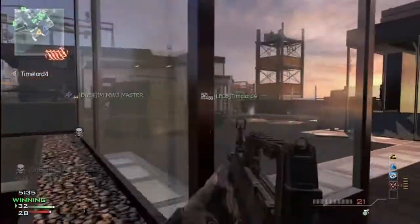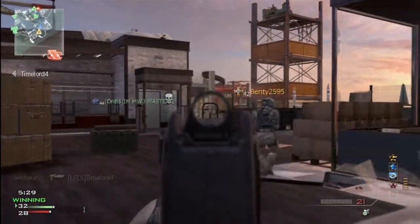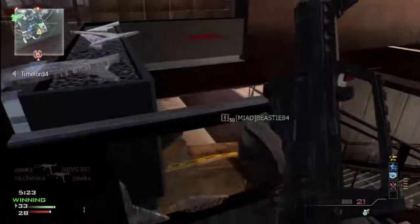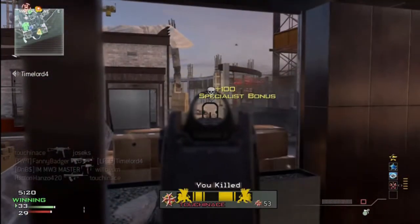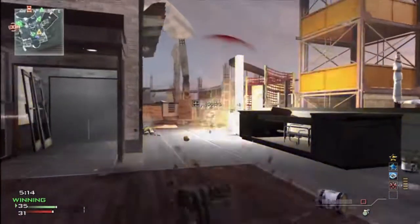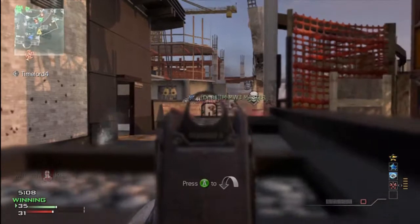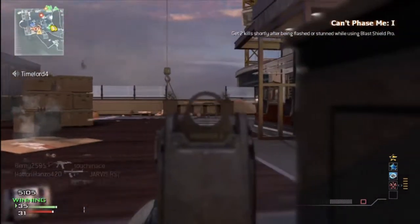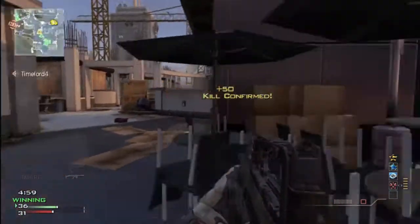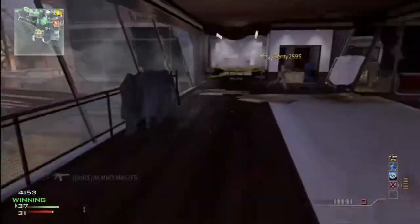Moving on to your lethal and tactical. For your lethal, you don't really want to use frag grenades. You want to use something that's more than likely guaranteed to get you a kill. Semtex can be better because you're more likely to get a kill if you're precise with it. But what I'd recommend more likely is your bouncing betties or your claymores — shit that's going to get you a kill. If you leave it to do its own thing, it's more than likely going to get you a kill if you set it up right.